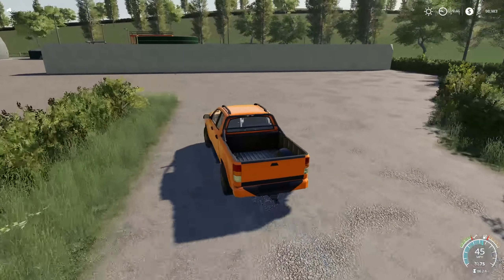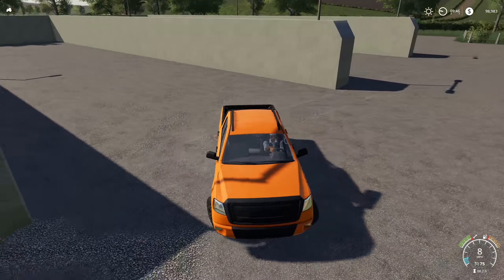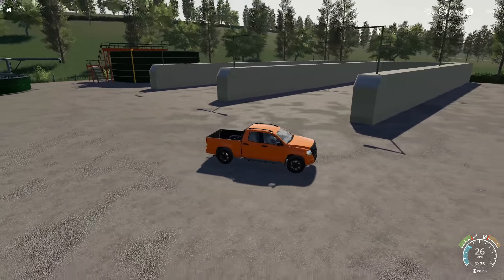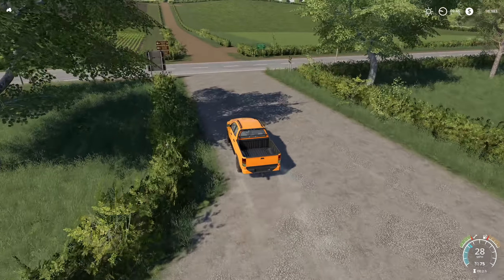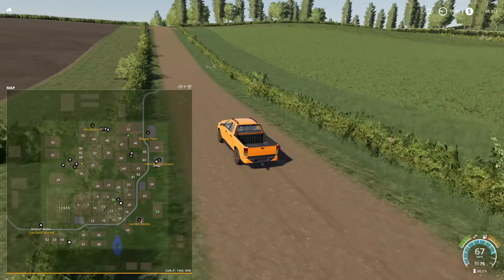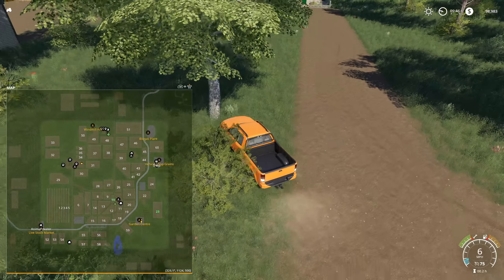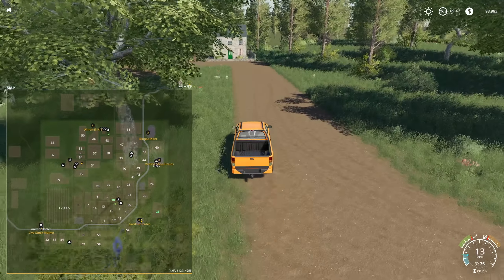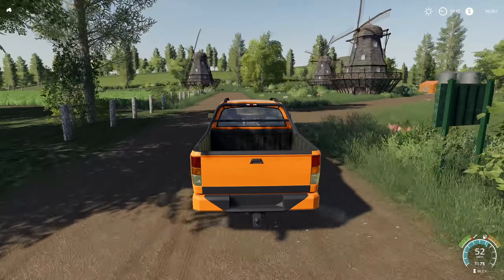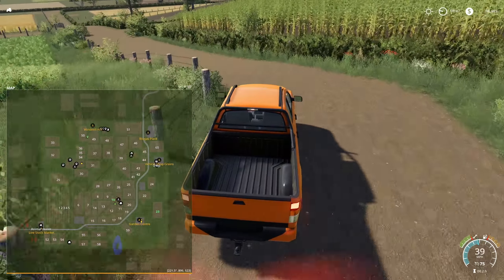We've got two huge BGA bunkers here — massive things that can hold millions and millions of liters of chaff. Also, if you look at the map in the bottom left corner, you'll see dark green around the outside with lighter green on the inside. There is a way to get outside that dark green boundary — it's exactly the same as it was in FS17, so if you played this map before, you'll already know how.